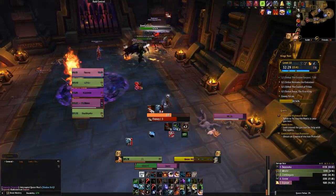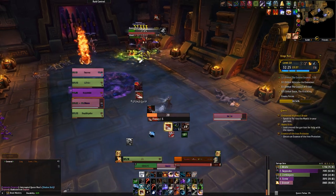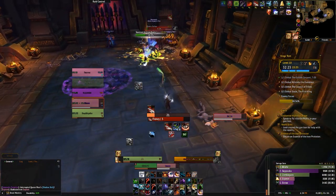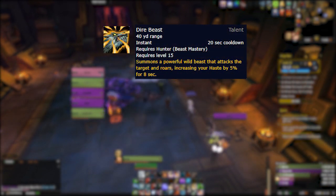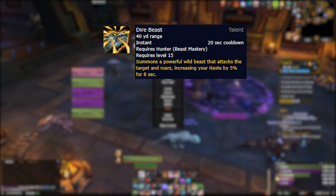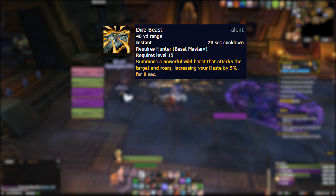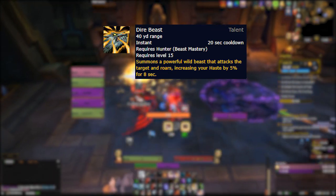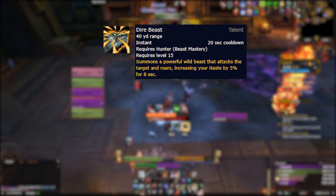Now let's talk about how our talent tree has changed in Shadowlands. The first change I'll cover is the only talent in the first row to receive any changes: Dire Beast. All effects and the cooldown have remained the same, but it has had its focus cost removed completely, going from 25 focus down to zero. The damage remains negligible on the beast you summon, but it will essentially be a free 8 seconds of 5% haste buff every 20 seconds.